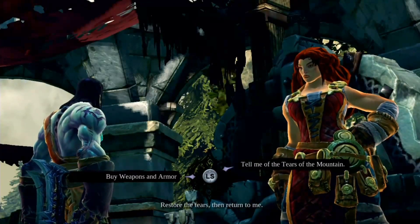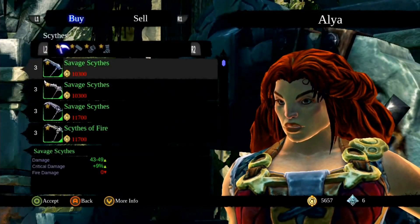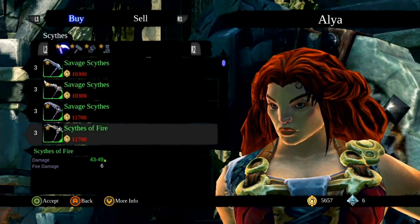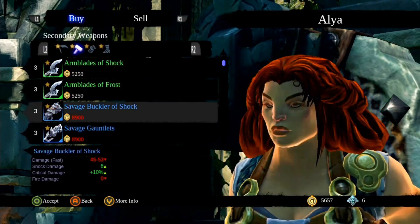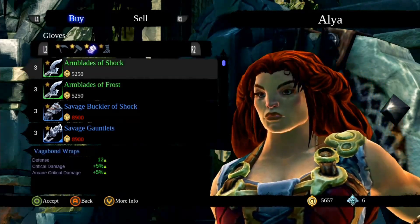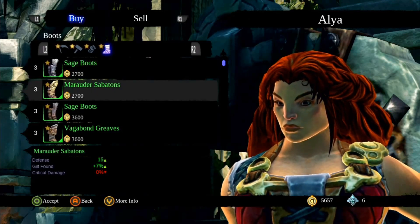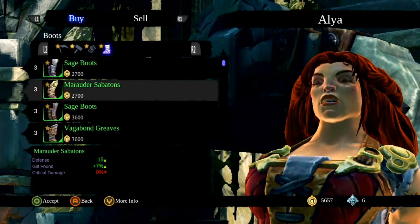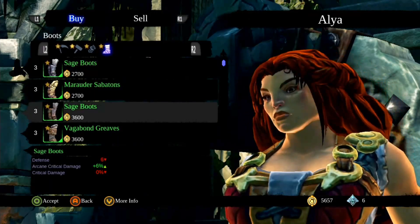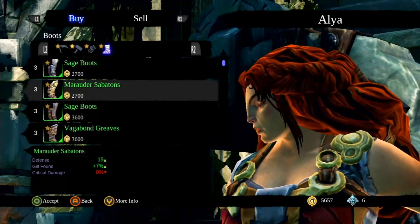Restore the tears, then return to me. Let's look at this. We have no items, no money. Armblades of shock — that's the fast ones. Dagomon wraps. Sage boots. Oh, that's pretty cool. I think I'm good for now.